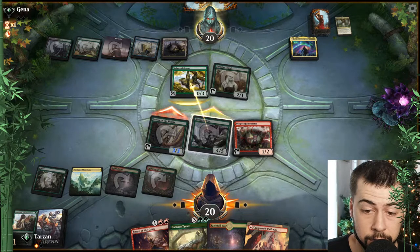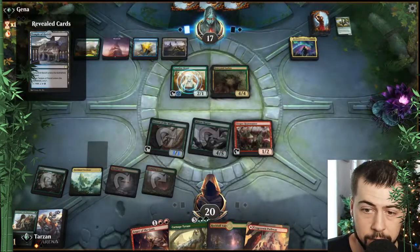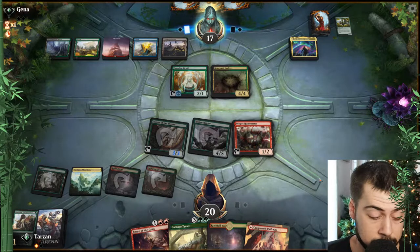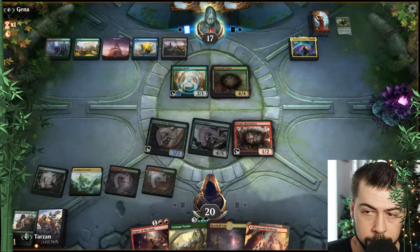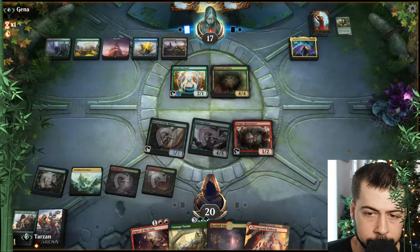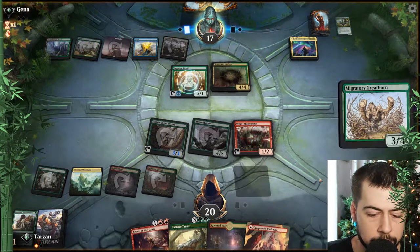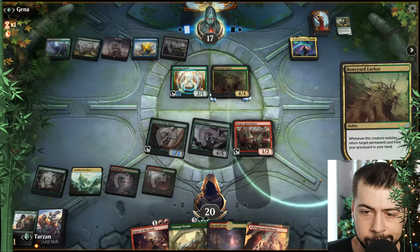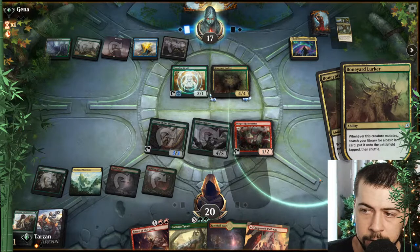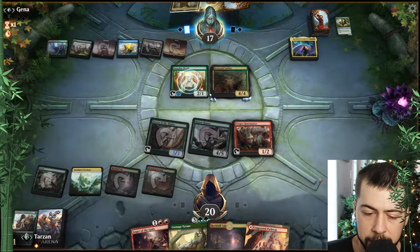Nice taking out the Grazer. Maybe this will be enough? The Boneyard Lurker — yikes. Maybe Inscription of Abundance would have been nice, being able to fight that guy. Not the end of the world — we got the hasty Carnage next turn. I think the Carnage Tyrant might be enough. Prismatic Bridge there. Oh boy, they just keep mutating. It's not too bad — they're all tapped out except for Paradise Druid, which I'm not too worried about.